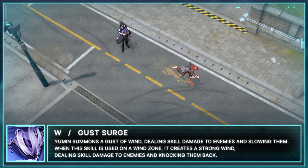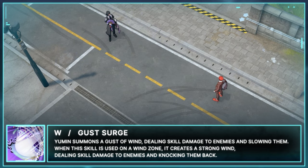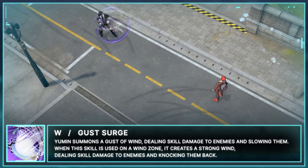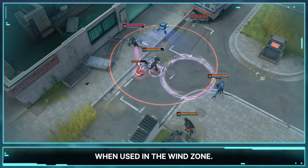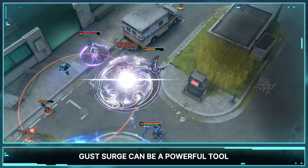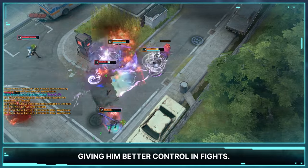W, Gust Surge. Yumin summons a Gust of Wind, dealing skill damage to enemies and slowing them. When the skill is used on a Wind Zone, it creates a strong wind, dealing skill damage to enemies and knocking them back. This fan-shaped skill pushes enemies back when used in the Wind Zone. If used effectively, Gust Surge can be a powerful tool to block enemy engagements and disrupt dangerous skills, giving him better control in fights.